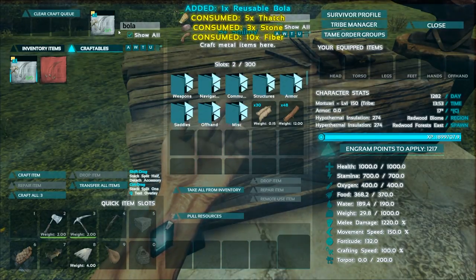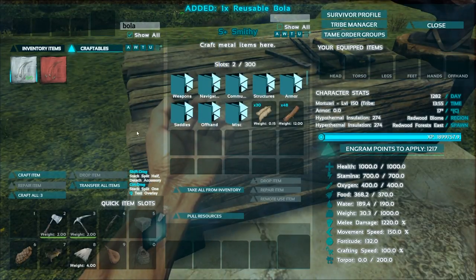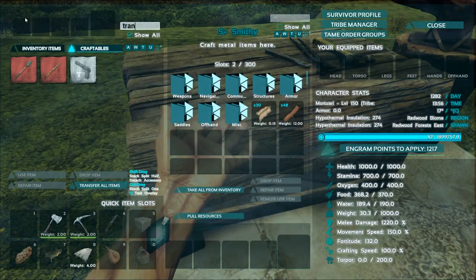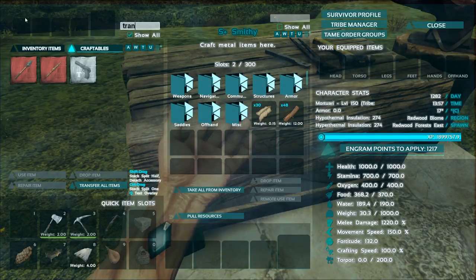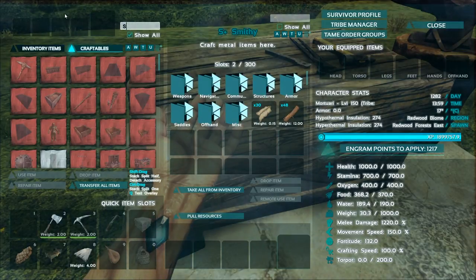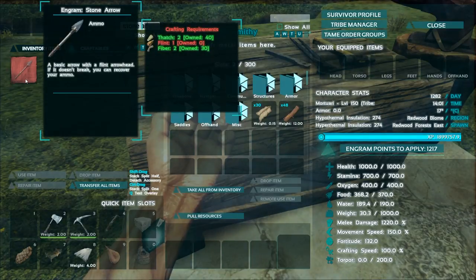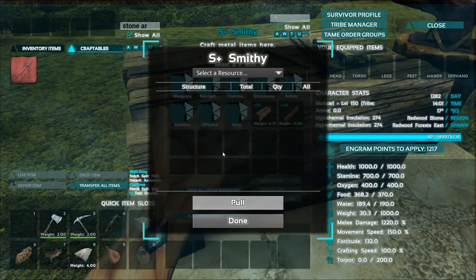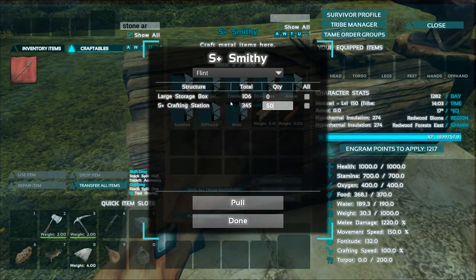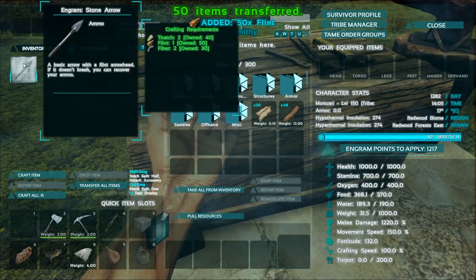Next thing I need is some tranq arrows. Tranq arrows require berries and stone arrows. How many stone arrows can I make? None, because I'm missing flint. Let me pull in some flint — should have plenty left. Yes, I do. Pull in flint, put it in my inventory. Now I can make 15. What am I missing? Fiber — let's pull in 70 fiber.